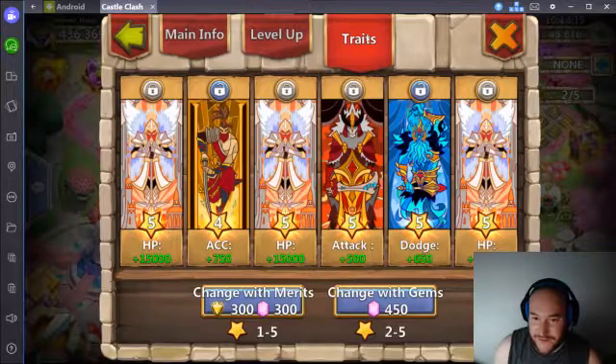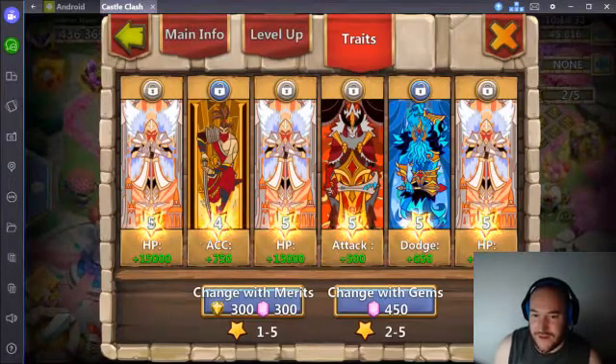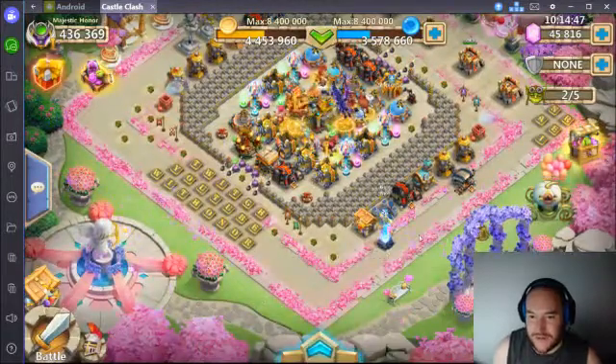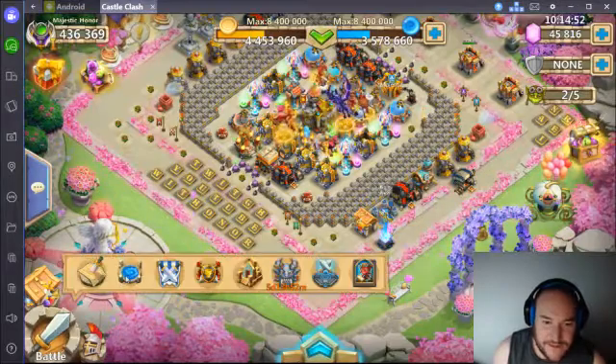My last roll going through 450s — I got a 5 dodge and 4 accuracy, and I thought that was pretty good so I left it there. This really feeds into having a Bulwark, because you've got HP, attack, HP, HP with a little dodge and accuracy. It matches up with Bulwark really well. Let's just get into attacking the dungeons and see how she does.